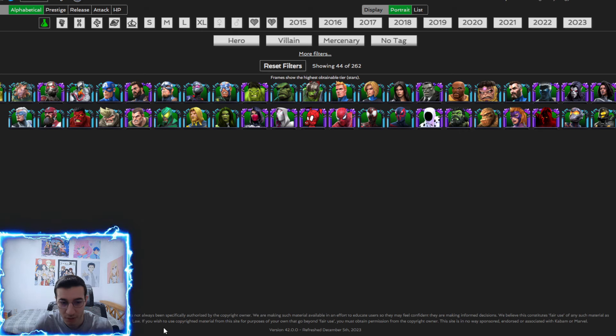Now let's talk about the best defenders. Science defenders are going to be the best overall because most people will use mystic champions to nullify buffs. Science is probably going to be the most troublesome class. Joe Fix-It and Hulk are two that I think will be okay — not insane, but they have a lot of HP. Hulk is nice with inequity and Joe Fix-It has a short power gain at high sig, so he can spam specials.